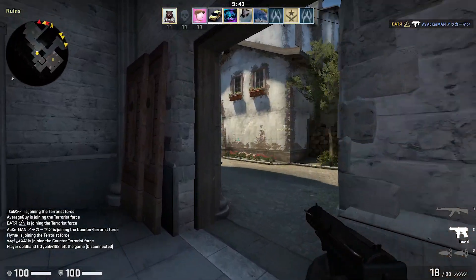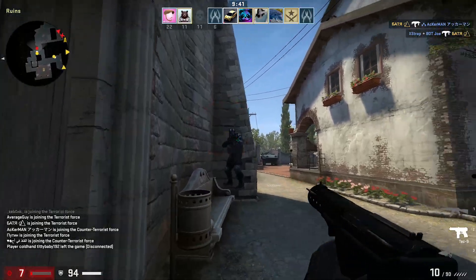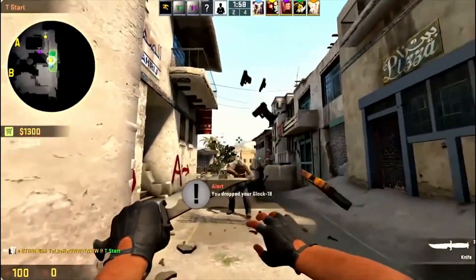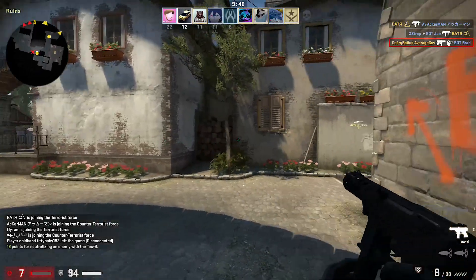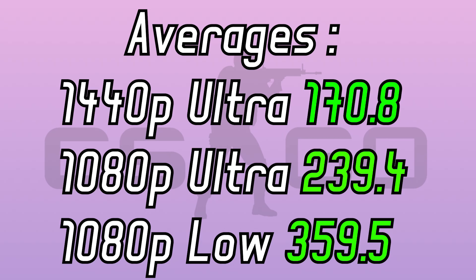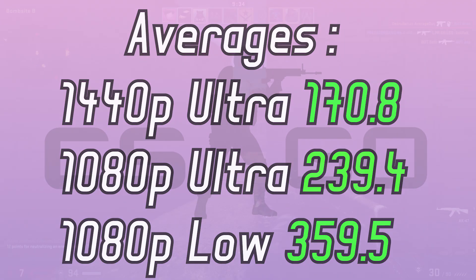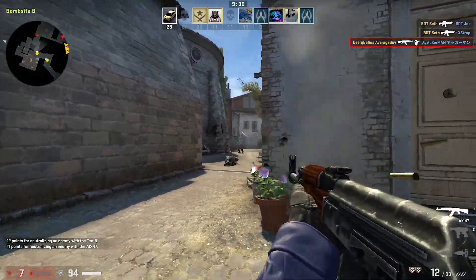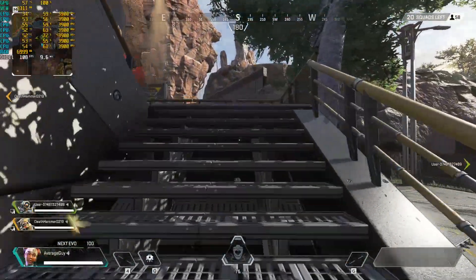On CSGO I was kindly asked to drop my teammate the deagle. And after that I did some benchmarks on 1080p and 1440p ultra settings, which were good but GPU bottlenecked, and on 1080p low the CPU's performance was outstanding.